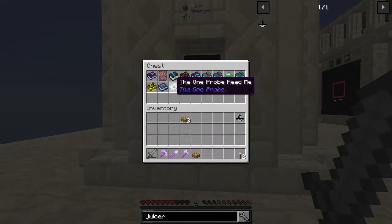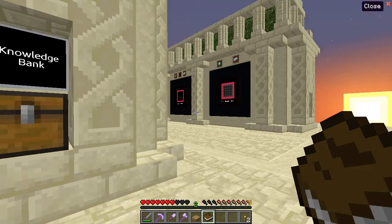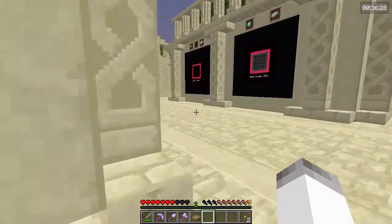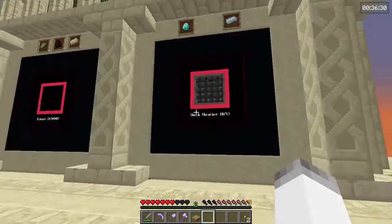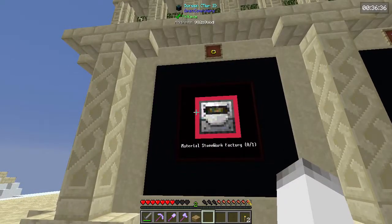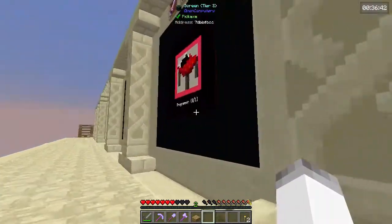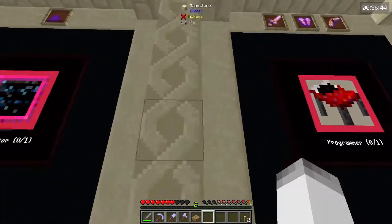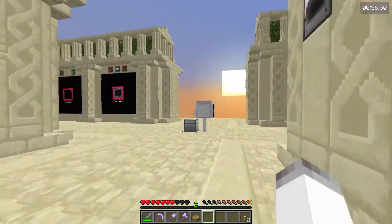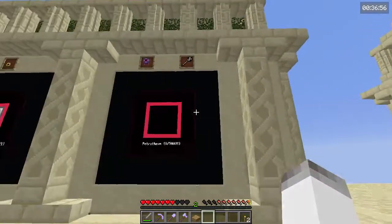Furnace generator will give us some stuff. Basic drawer — and there's redstone. Panic chest in case of emergency — step on the chest. Knowledge bank — unfortunately that still probably doesn't work. Shock absorber, petrotheum, material stonework factory — that would be really nice. That's an angel ring, I would love to have that. Programmer looks like it gives us some infused tools. So we need to make a basic drawer — that's probably the first thing to do.